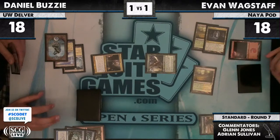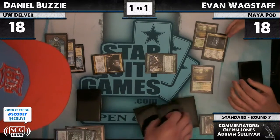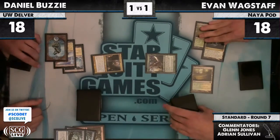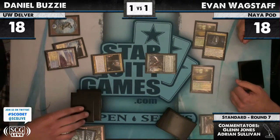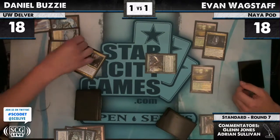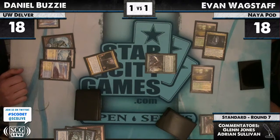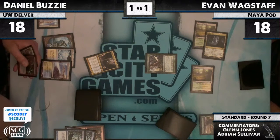There are a lot of things that can go wrong there — two Mutagenic Growths here. If Daniel perhaps saw the aggressive possibilities and Evan went there, it's very possible that Daniel might also have Timelys from the board. But if that is the case, it's likely that Timelys won't be very useful this game. I don't think I like Timely when I'm on the play in this matchup — I don't board it in very often. Daniel's thinking it over, and in the play tapped. That's no Restoration Angel, nor a Pike.